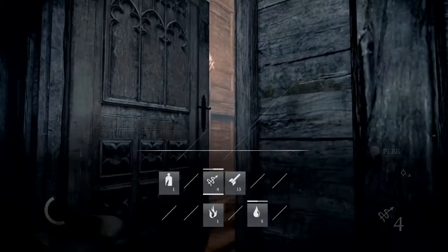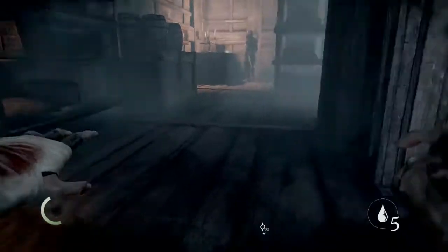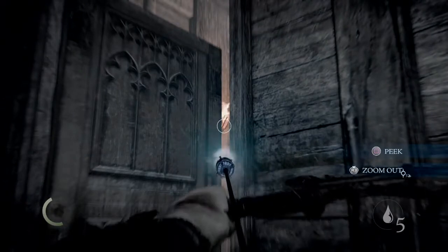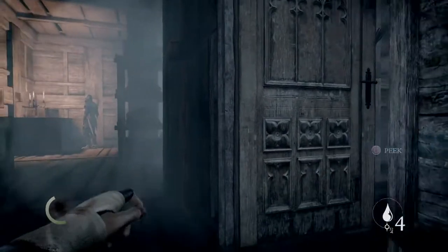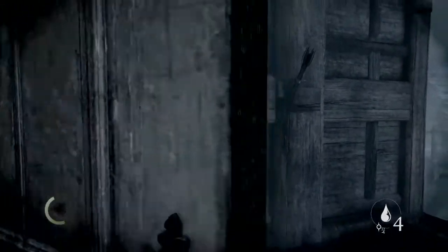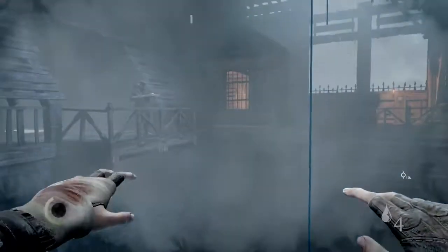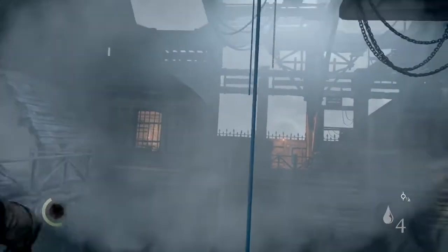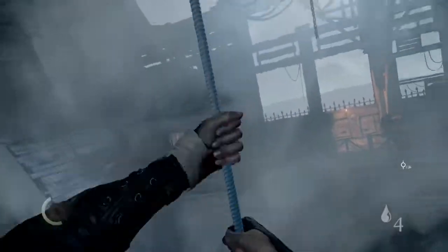Lean back — hold back — and pull out a water arrow. We're gonna hit that torch with the water arrow. There we go. Now there shouldn't be too much of a problem. Come on across, wait until the guy is not looking over the balcony, and grab the rope that we launched up there.